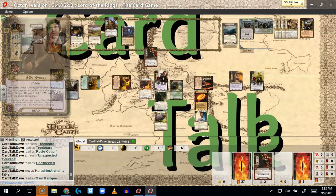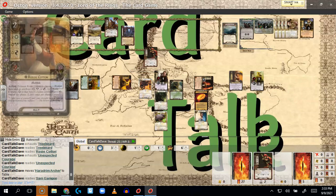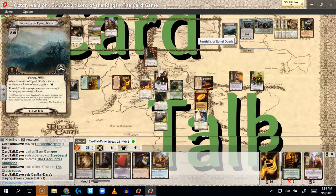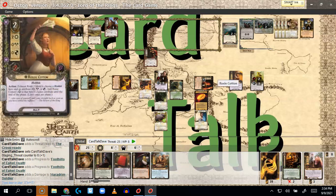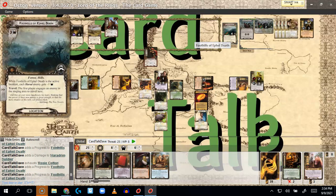I get the Haradrim Archer — Sam readies. I assign damage, spreading it around so I don't need too much healing. I put the one archery damage onto Treebeard. The Archer goes into play engaged with me, which increases staging threat. Eight versus six — I put two progress on the Foothills of the Ithilien. Each Harad enemy gets minus one attack, which doesn't really matter. I quested successfully, so I put a damage on the Haradrim Soldier and leave him in the staging area because Gandalf is coming out this turn.